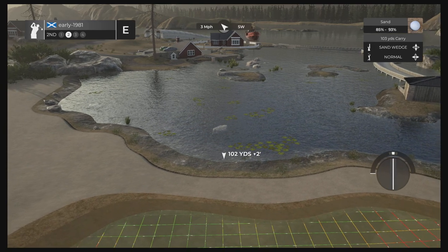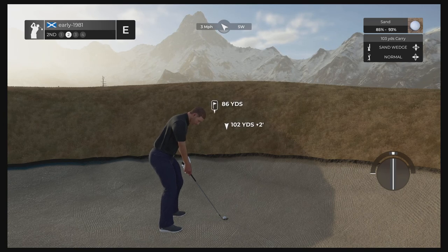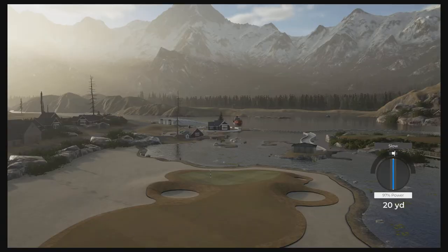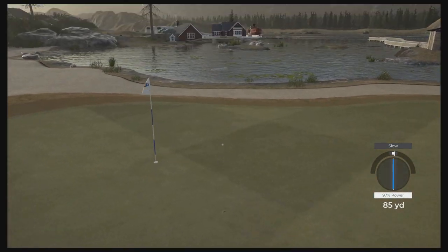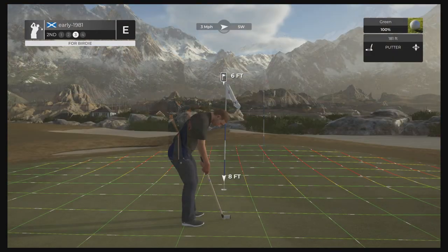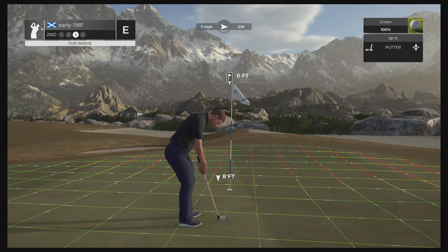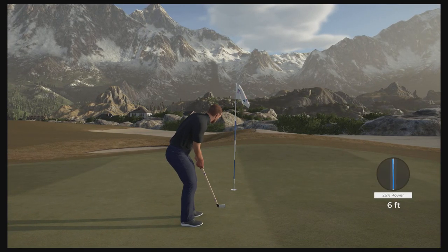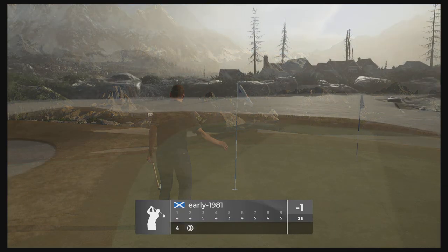We can surely get out of this bunker — huge pot bunker, by the way. This green is like a fishbowl, so just try and get this up and over the bunker, landing on the green, and let the contours do the rest. Another good strike — we are hitting the ball really well so far. It has checked up beautifully and we do have a look for birdie from six feet. This one is going to break from left to right, and that turns right into the heart of the cup — first birdie!